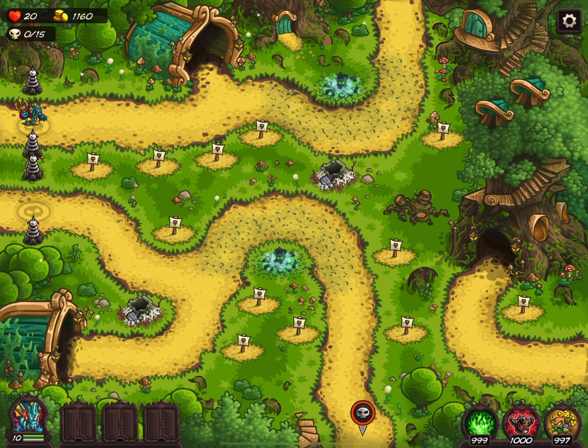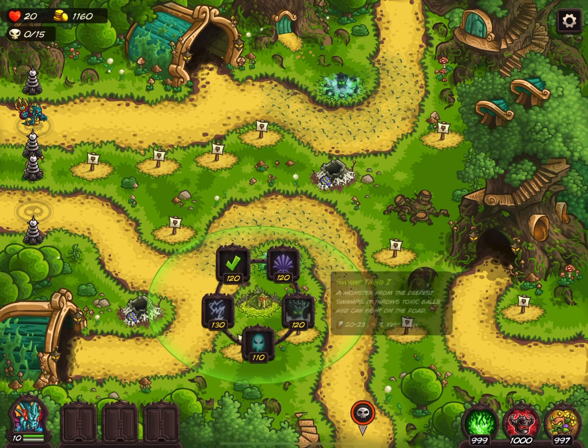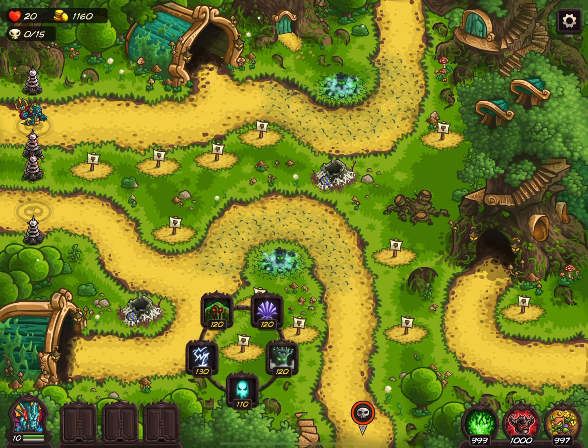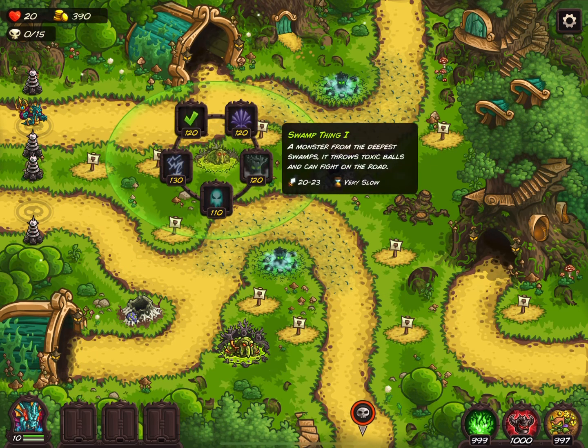Ranges take this shape because of the angle the camera faces when showing a level. This applies to everything that has range — towers, units, and even AoEs. They all have a ratio of 7 to 10 for their minor to major axes.